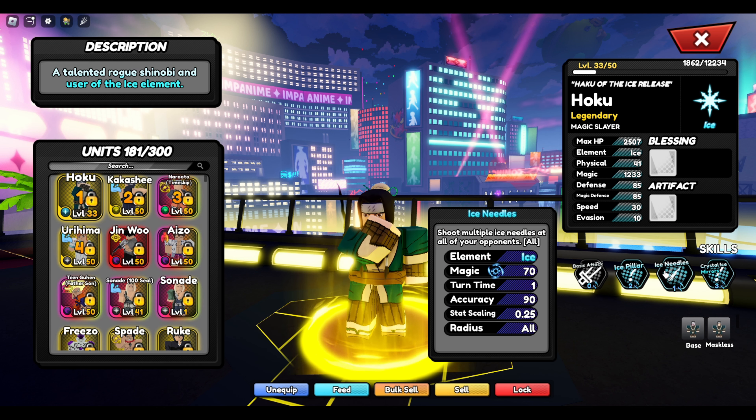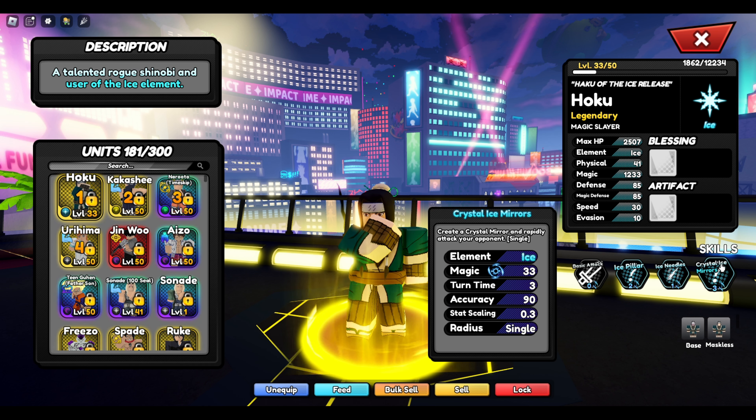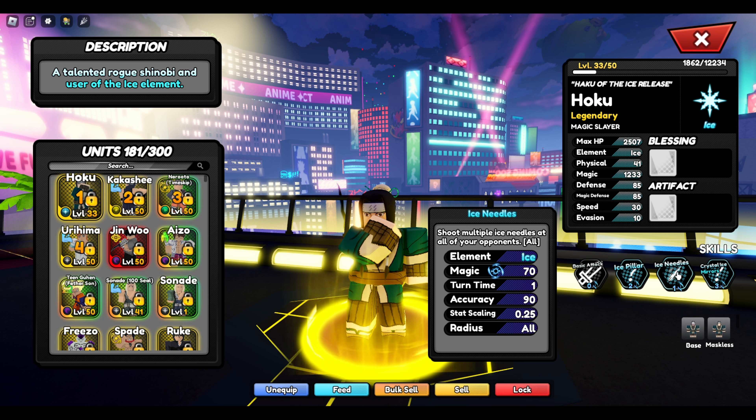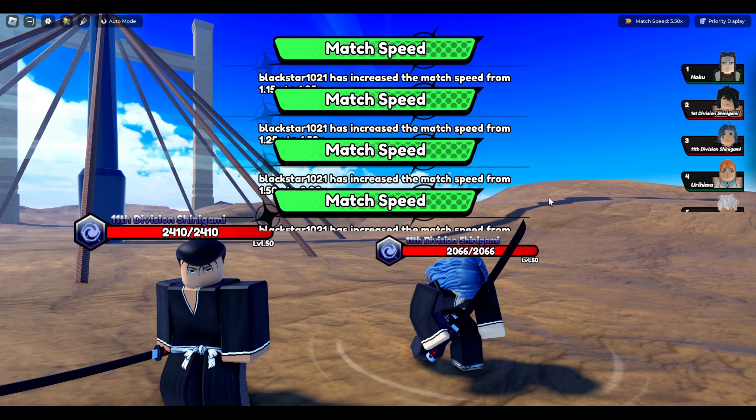Let's go to moves. He's got Ice Pillar — a two-turn move dealing 250 damage with a 1.0 scale. That move's gonna hit hard. First move, he's looking kind of impressive. Ice Needles hits all for 70 base damage with 0.25 scaling. Ice has a chance to freeze by the way, so this is a move that can freeze and hit all. His alt with 33 scaling hits a block multiple times single target. The worst thing about Haku is he doesn't really have any cool AOE targeted moves.